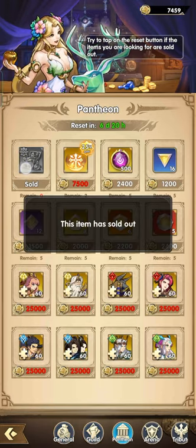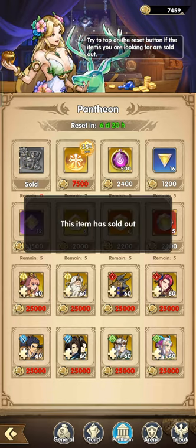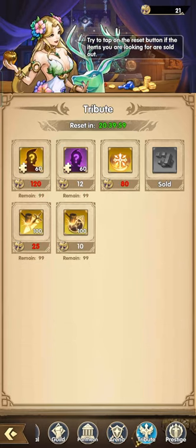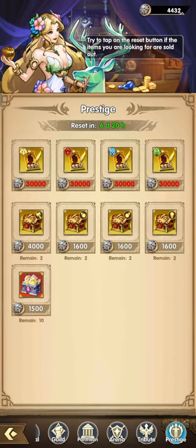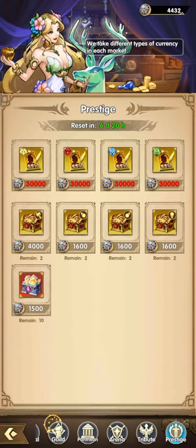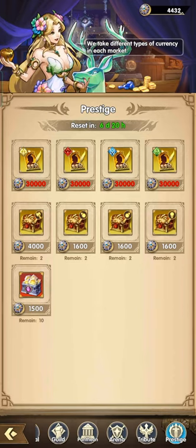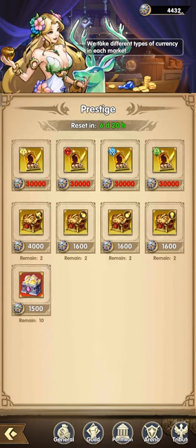The purple dust is important in the pantheon. If you are locking in divinity, you can purchase divinity stones or divinity chests here. You can unlock the divinity chest after finishing stage 20. The prestige shop also resets.